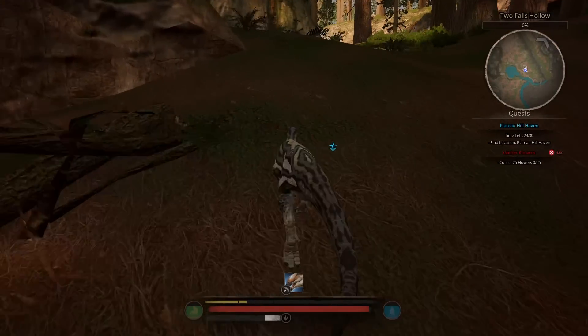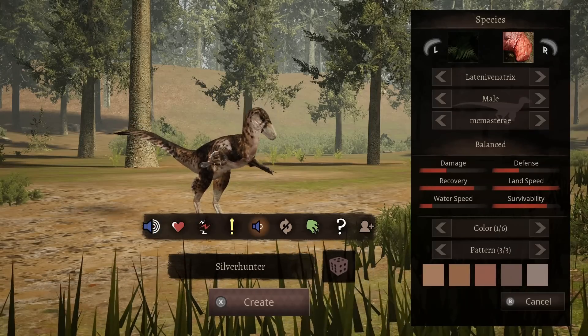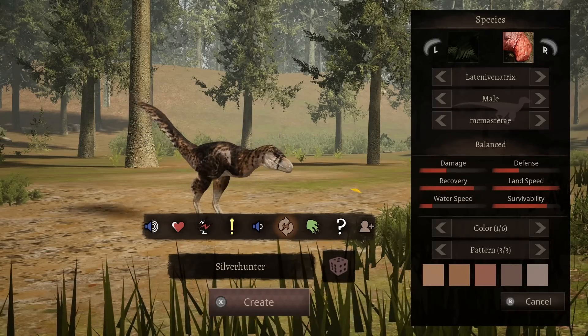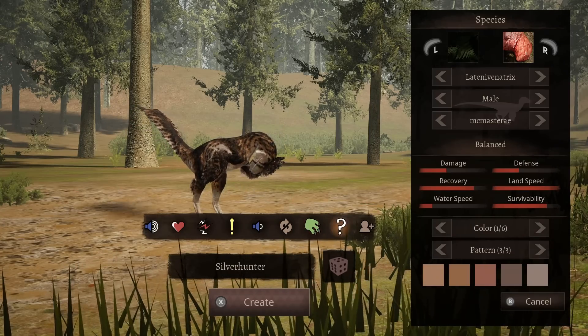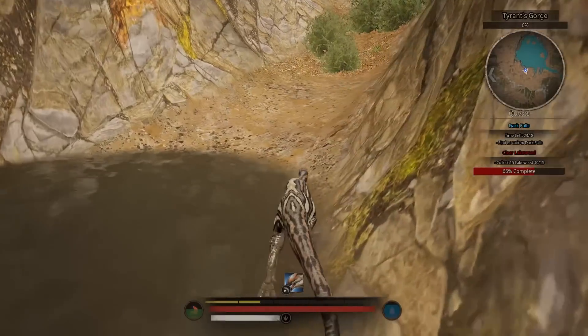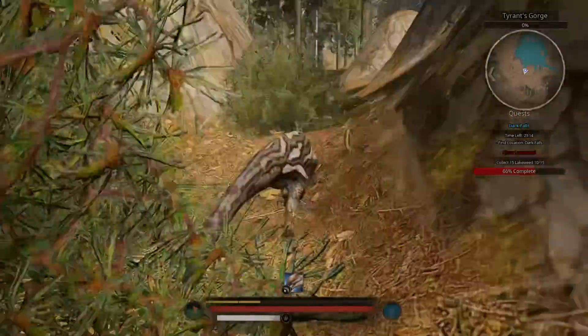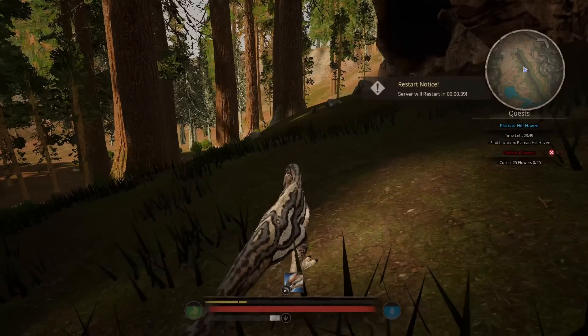So you choose whether you want to be a herbivore or a carnivore, and also decide whether you want to play single player or online. Single player is essentially identical to the online experience, except you have no interaction with any dinosaurs at all other than your own, which makes it essentially redundant. There's no artificial intelligence in the game, so you won't find other dinosaurs roaming the land. So let's just forget single player exists and move on to multiplayer.